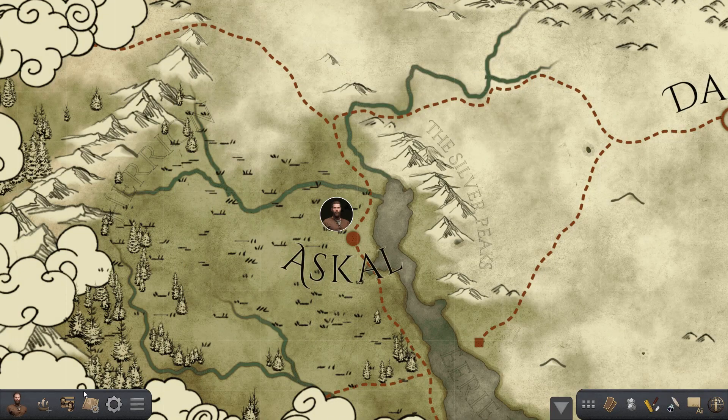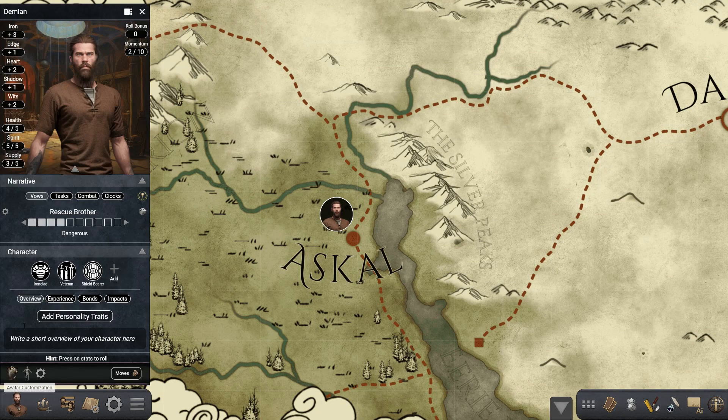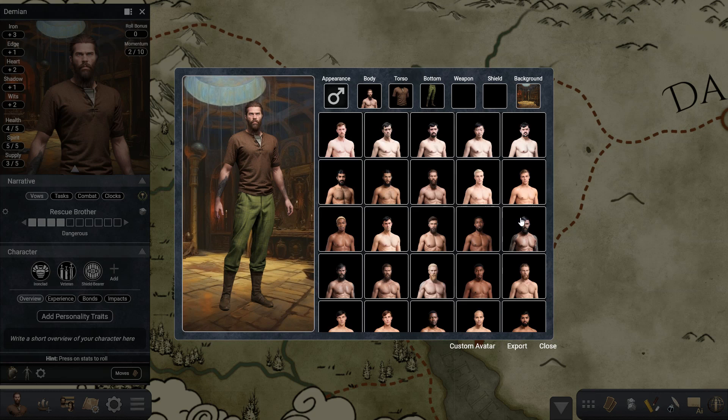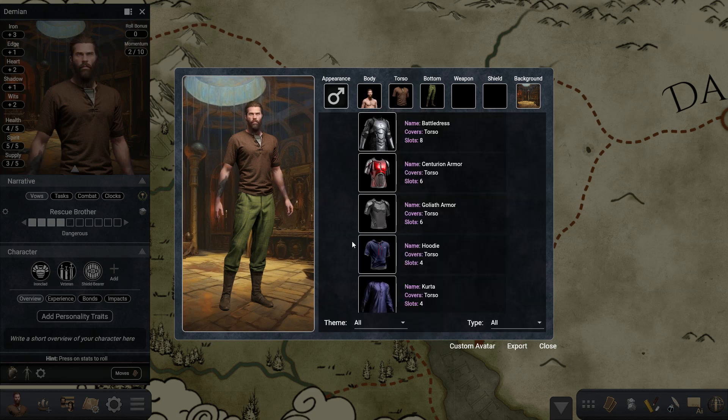The other way you can do it is you open the character sheet and then press on this button, which will also open this panel. Here we can see we have all these options on top. In this one we can change the body as we did before, and here we're going to change the torso armor. The first thing I want you to notice is that we have these two filters down here — we can filter by theme, so I'm going to pick fantasy, and you can filter it further by type.